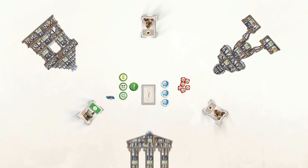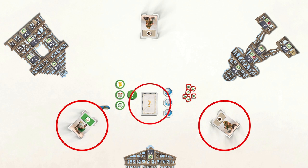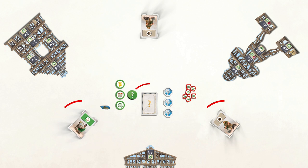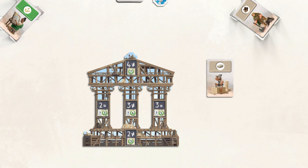On your turn, choose a card from the 3 available: the top card of the deck directly to your left, the top card of the deck directly to your right, or the top card of the central deck. Place your chosen card in front of you and do its effect. Your turn is now over.